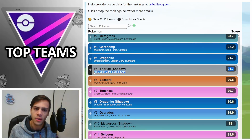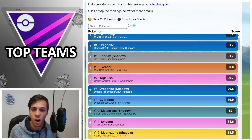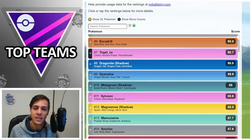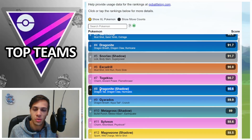Snorlax is one of the best generalists in this meta, really only hard-walled by Fighting types. I don't think Fighting types will be that common since Togekiss is everywhere alongside Dragonite and Gyarados, which they do fear. However, a well-placed Machamp with Rock Slide can definitely do a lot of work, because besides Togekiss it doesn't have many hard answers — Rock Slide can basically one-shot Dragonite and get Gyarados very low.